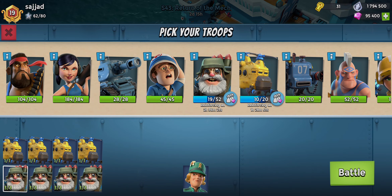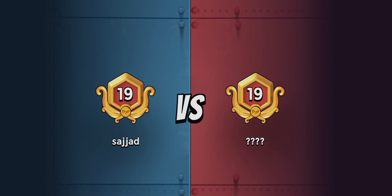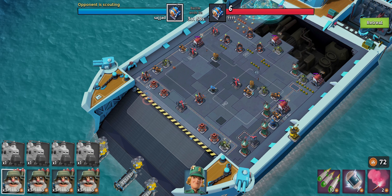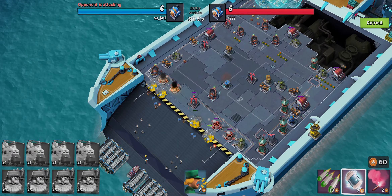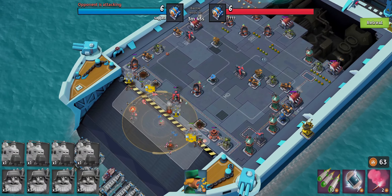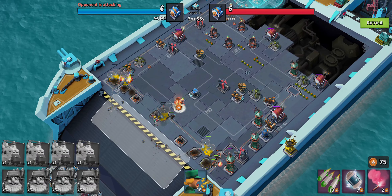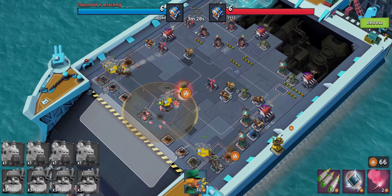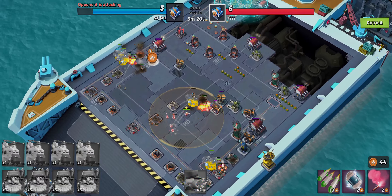We're almost at rank 20 so we need to win this and get back on a win streak. For this base I'll split the attack, dropping the heavy choppers first because they're a little slower, then Brick. Activating battle orders right from the start to get them moving. We have two heavy choppers on the left side and one in the center — nicely split. Shocking the critter launcher, activating battle orders.